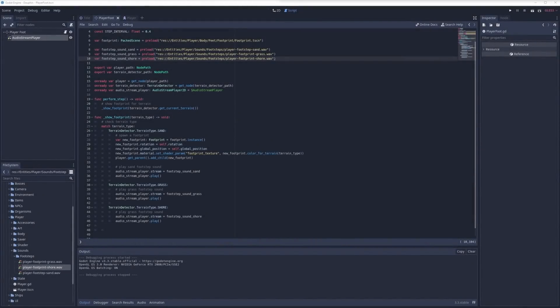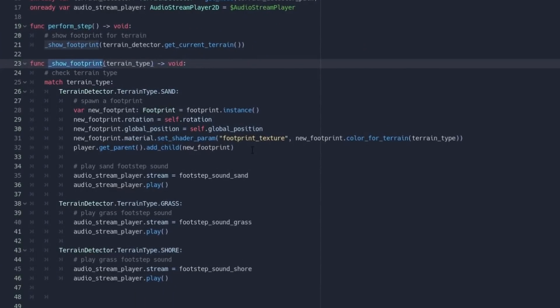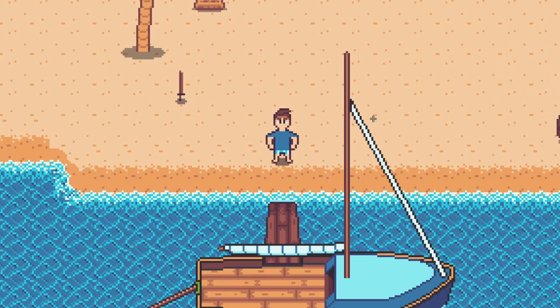Quick check-in as we come up on 8:30 this morning, and I've made some pretty encouraging progress on footstep sounds. As you can see, we are here in my player foot file. This is where we call show footprint from the perform step function, and this function is called by the animation track for when the player is running left, right, up, or down. Previously all we were doing here was showing a footprint — spawning that little footprint texture into the world — but this also makes for a great place to play a footstep sound. In my show footprint function, I'm passing in the terrain type, so I can switch over that terrain type to decide whether to play a footstep sound for sand, grass, or shore.